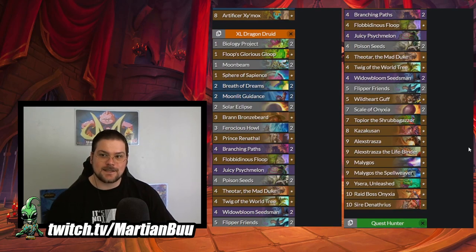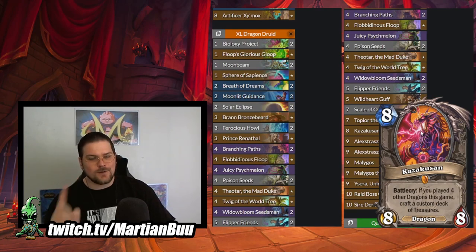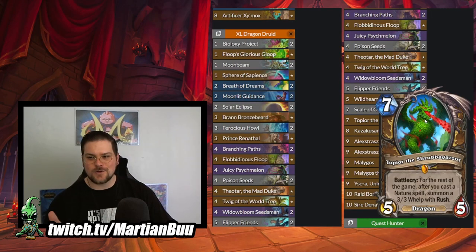We also have dragons that damage on their own. We have both Alexstrasza - the one that sets your opponent to 15 and the one that deals eight. The one that deals eight gets extra value with Flibidinous Flute and Grand Bronzebeard. If all else fails we do have the Kazakusan win condition. I don't think this card is necessary but I really wanted to play with it because we finally have a seven mana dragon to make our Psych Melon work and draw four cool dragons. This is Topior the Shrubbogazor - a Trogdor reference. For the rest of the game after you cast a Nature Spell, summon a 3-3 whelp with Rush. You don't have to alter your deck whatsoever to get extra whelps out of this. I think this card is very good for dragon decks and maybe just for druid in general.